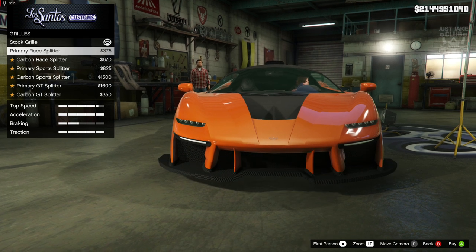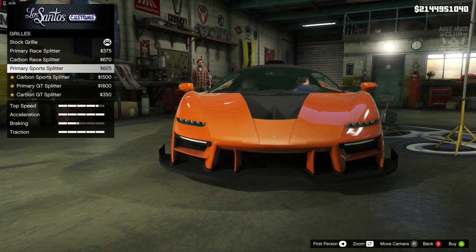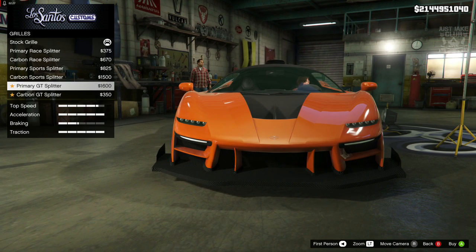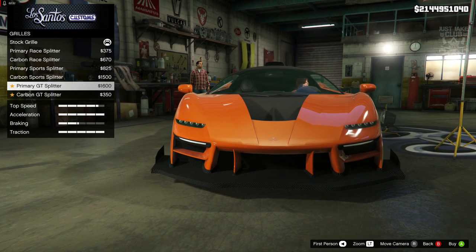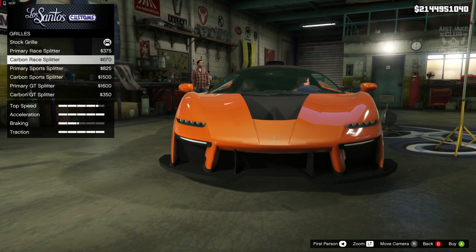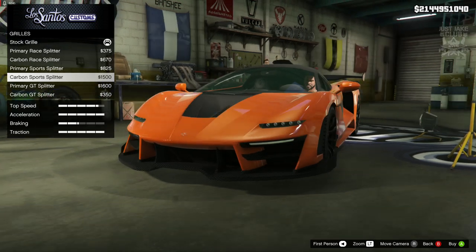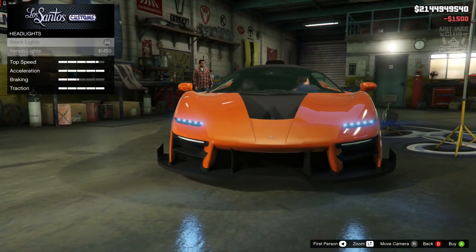The grille option is actually quite nice - it's actually changing the look of the front of the car. Even though it's not crazy radical changes, it looks different, which is nice because a lot of the vehicles I've customized from this DLC don't have major changes to the bumpers. I think I'm going to go full carbon, so I'll go with carbon sports split, and it looks pretty sweet. Let's get the horn and the Xenon headlights.